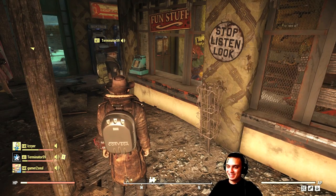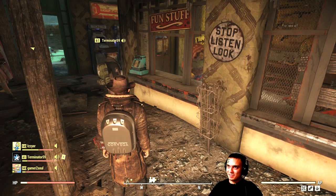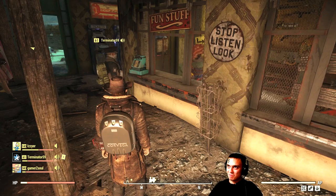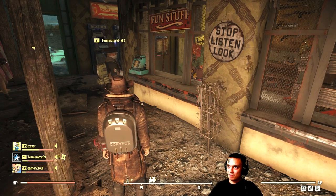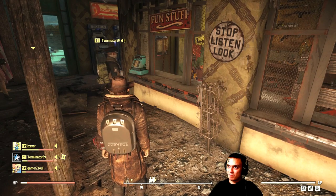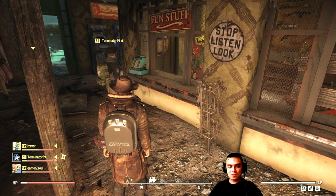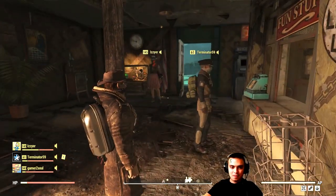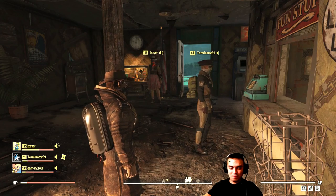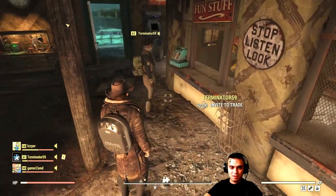I got a suppressor gamma gun — reduce your target's damage output by 20% for three seconds, 25% faster fire rate, 25% less VATS action points. That seems all right, especially after they fix the laser weapons — that should be a pretty good gun. Everybody's going for faster fire rate now.